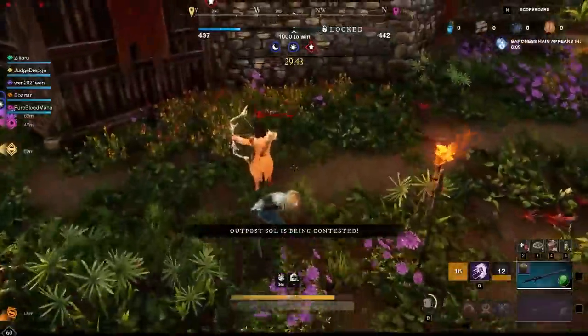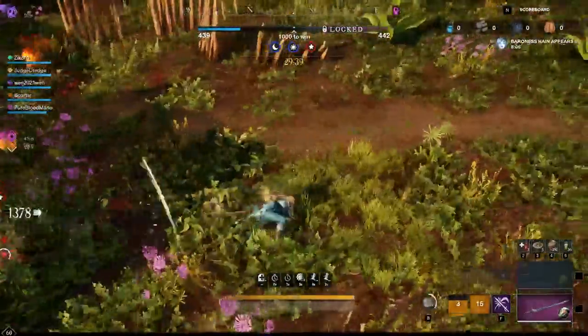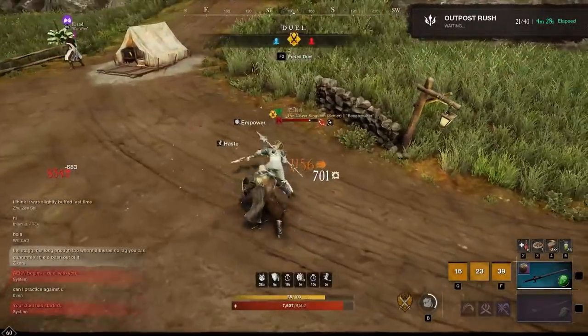Welcome. This video is going to take a look at a high burst double melee build utilizing rapier and sword and shield that focuses on stuns and using them to guarantee the backstab mechanic.